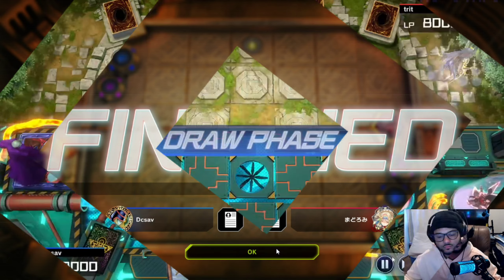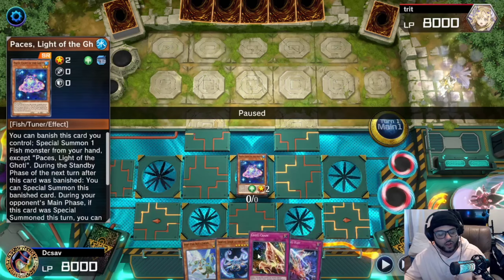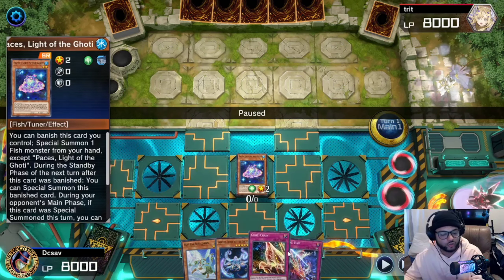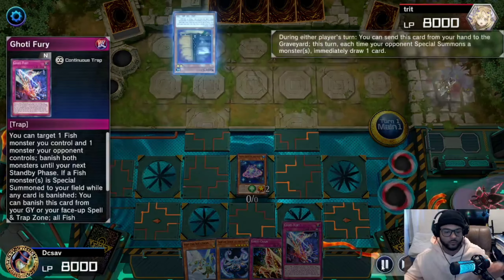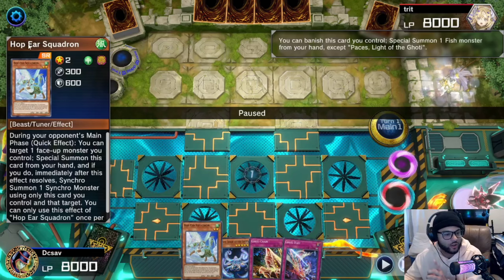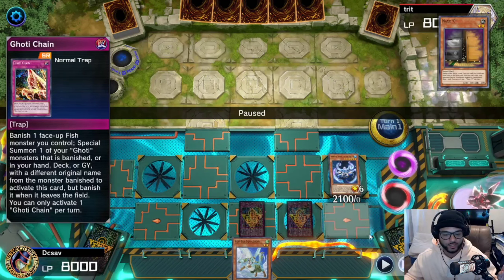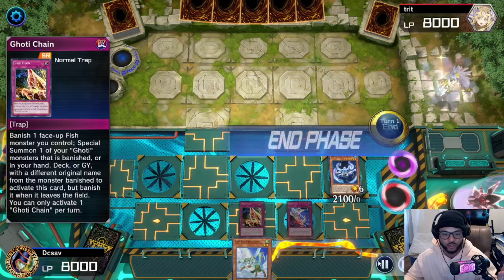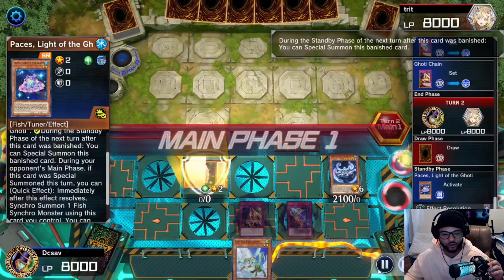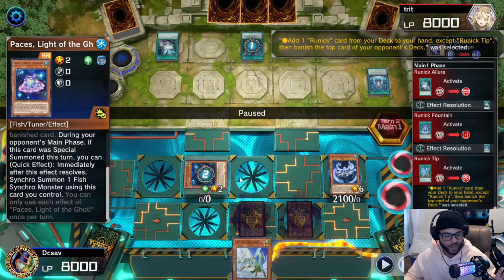Now I'm going to show you this specific replay to demonstrate two cards I don't currently play — just in case you want to run them — and why they're good for the deck. We get Maxi, which we don't really care about. I'm also going to show you why Hop Ear Squadron is really good in this deck. We banish this thing, special summon this thing, set down two traps, and end our turn. We're playing against Runic again.